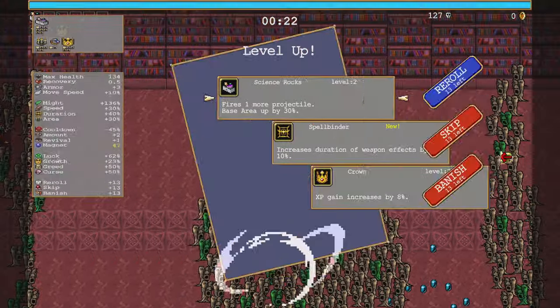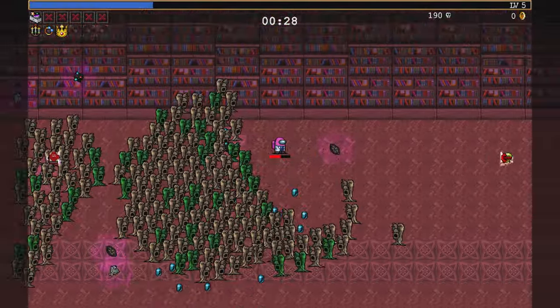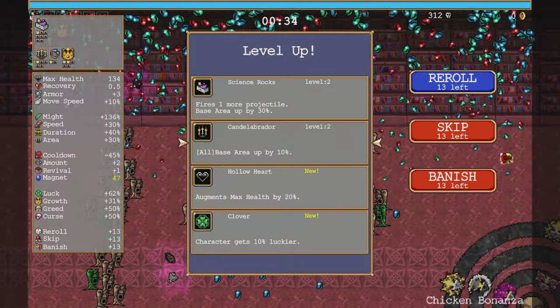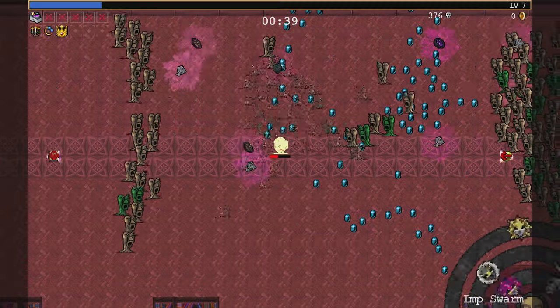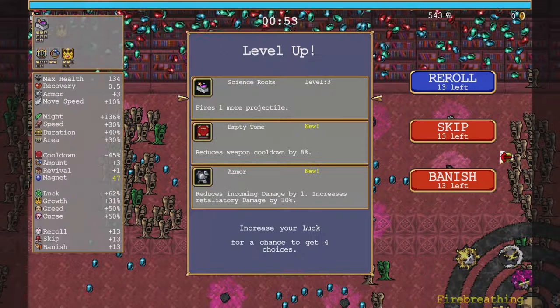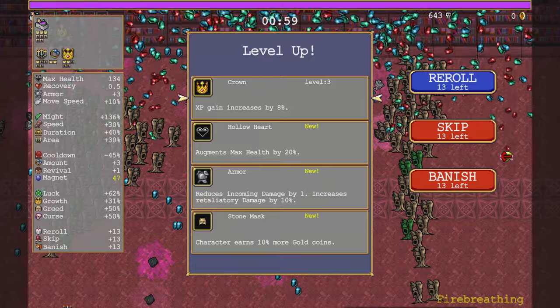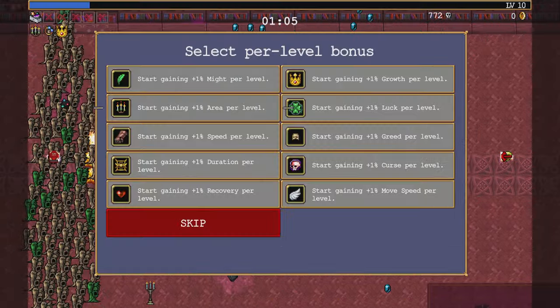Level up. Faster Mina, faster. Here we go. Fire one more so that way I can actually do things. An empty tome is on the map. Oh, NFT. Lucky. Alright, start gaining might. I don't need might.